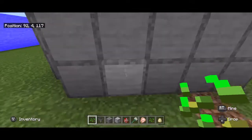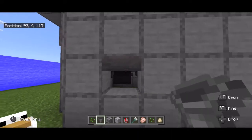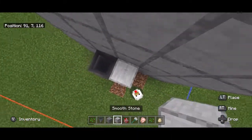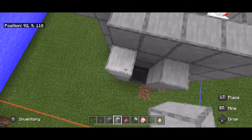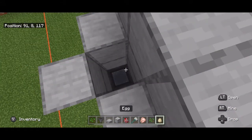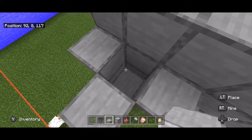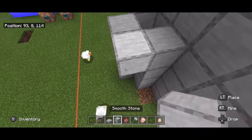Let me show you how to make that side feeder. Come over to the side, break the second block up, crouch and place a hopper, crouch and place another hopper. Build up walls all the way around that are at least two above the hopper. Place down a slab.